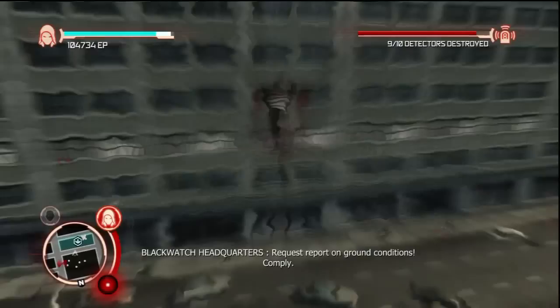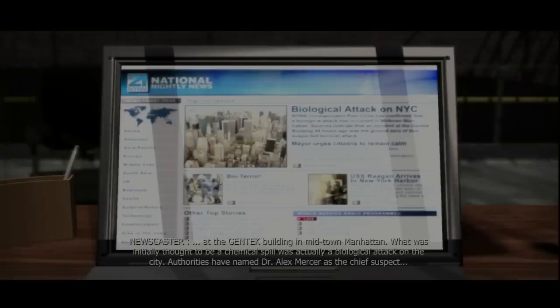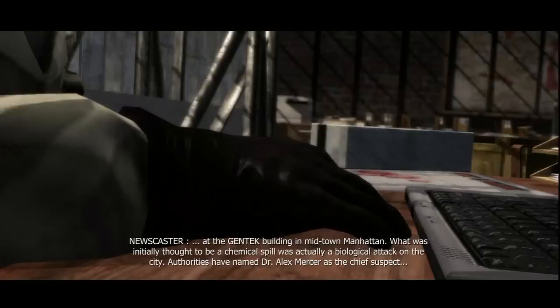What do we have up here? People with rocket launchers and measly guns. And done — do I need to kill the people too? Nope, I guess I don't need to kill the people as well. Sweet. Ooh, cutscene. Bet it's going to be from that guy in charge again. What was initially thought to be a chemical spill was actually a biological attack on the city. Authorities have named Dr. Alex Mercer as the chief suspect.